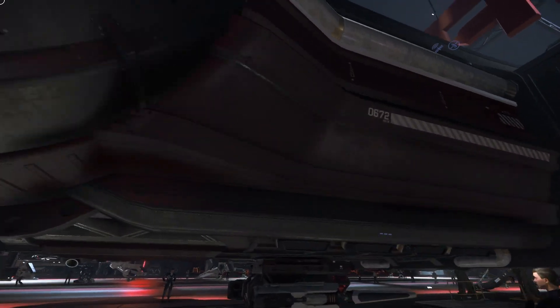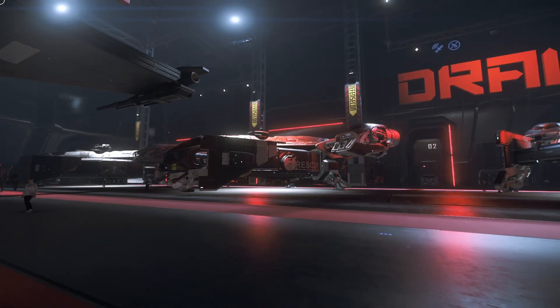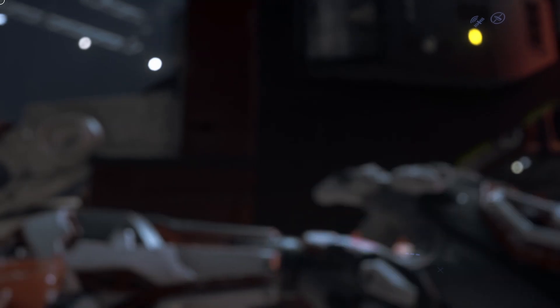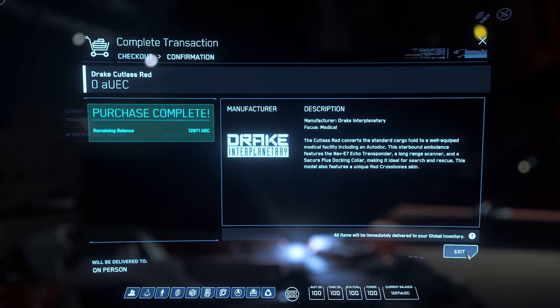Renting a ship is easy — you just walk up and interact with it. Your mobi glass will come up, you hit rent, and it is now in your ASOP at no charge for 48 hours from the time that you rented it. You can do that as many times as you like on all the individual ships, but you can only rent one of the same ship at any given time.